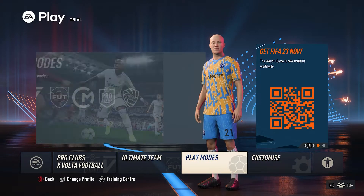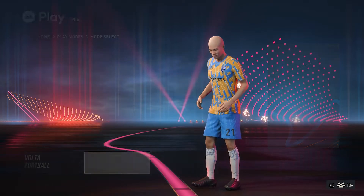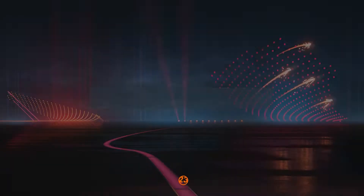Hey, Dex here with another achievement guide on FIFA 23. This is the Specialist achievement, worth 15G, which you get for unlocking an archetype in Pro Clubs.